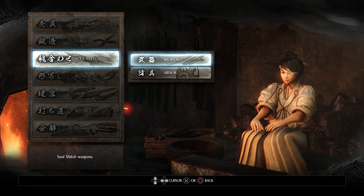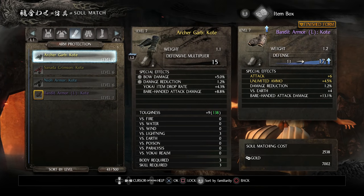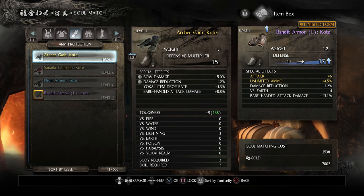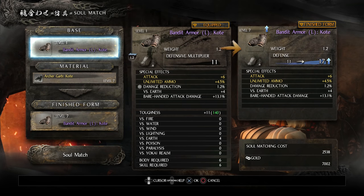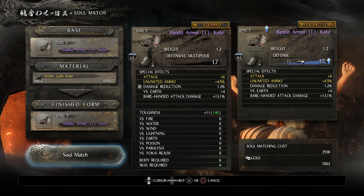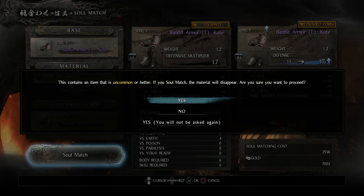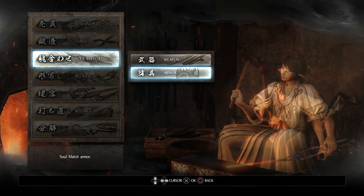Now let's go to soul match and armor. I'll go to my bandit armor arm guards which are level 1, throw those in as the base, and then throw in that piece I just forged. That will boost my current item — the purple one — to level seven while retaining the same stats and special effects; all it changes is the defense. It requires six body and six skill to wear, which I have. It costs 2538 gold, which is not cheap, but let's do it. And there we go — my arm piece has been upgraded.